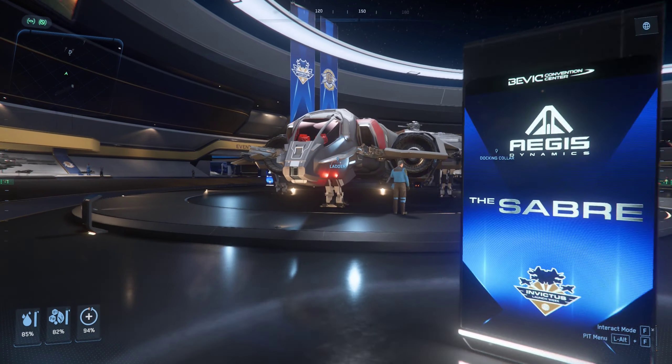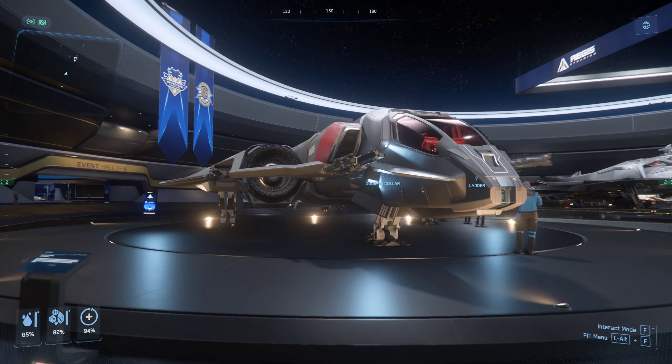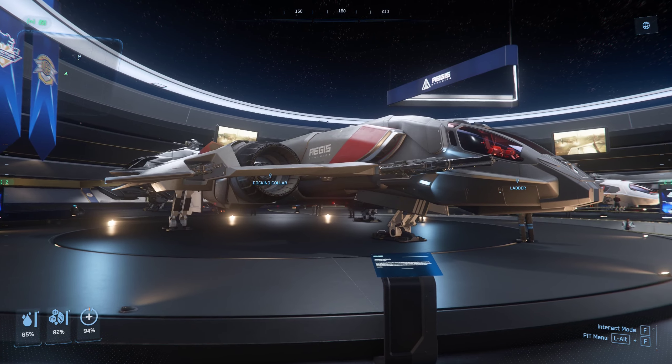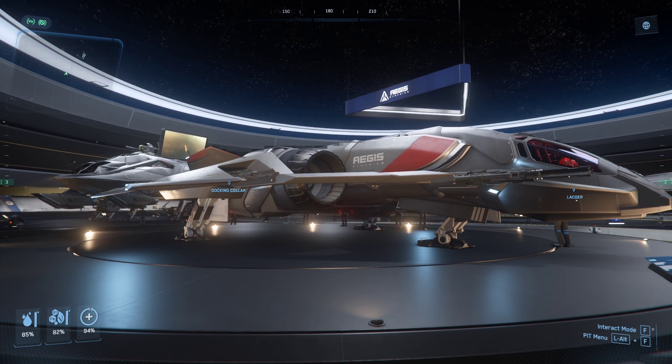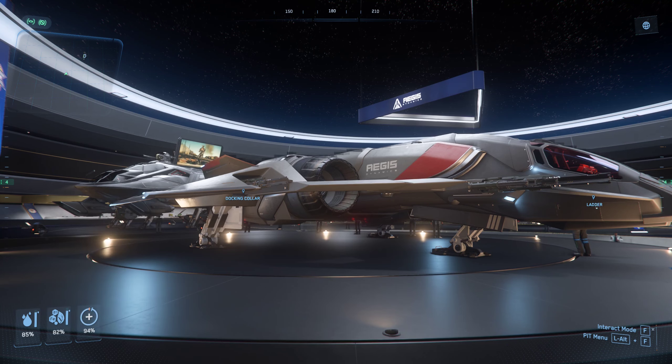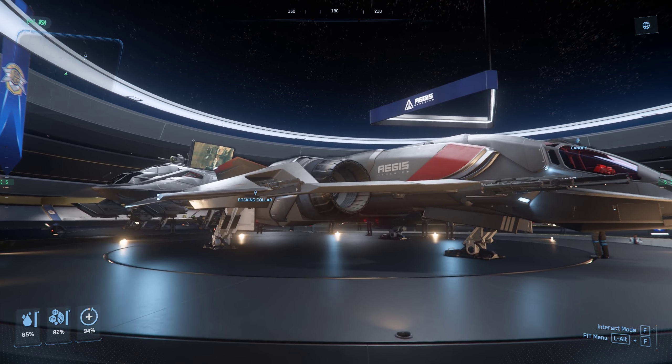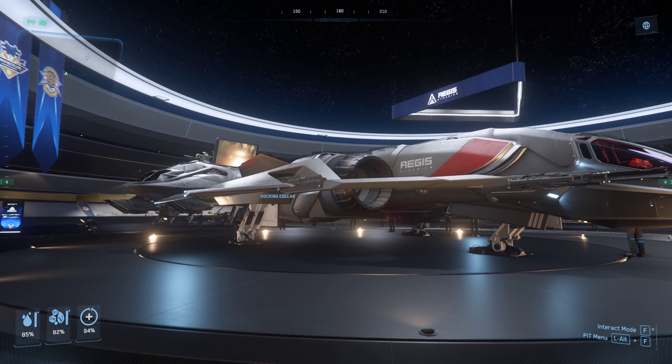The Saber — yes, this is the EMP ship. You guys, maybe you can notice the distortion kind of around the edge. If you look at the top of the engine, that only happens here in the expo room.